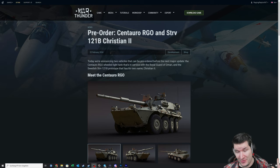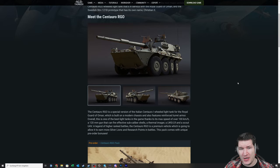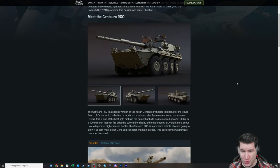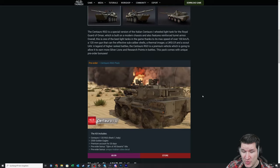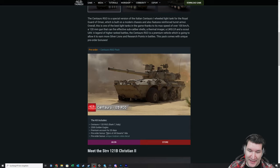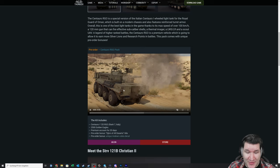We can start with the Centauro — there is not much else to say. It is literally the same Centauro we already know from the tech tree. It is a normal Centauro 1 with the 120mm gun, being used in Oman, and it is going to set you back 70 euros right now. Buying now also gets you a little bit of Golden Eagles, 20 days of War Thunder premium, the title 'Dichen of Alt Deserts', and a unique Cobra decal.